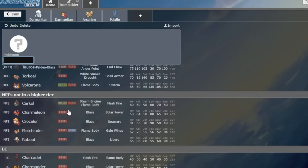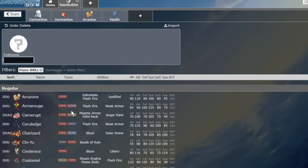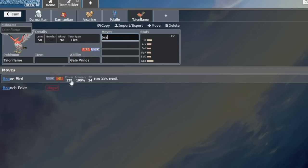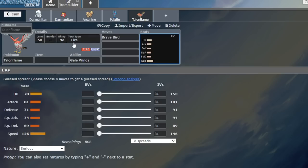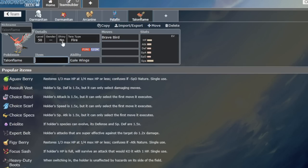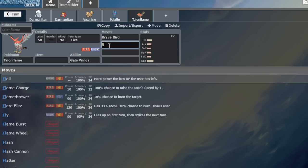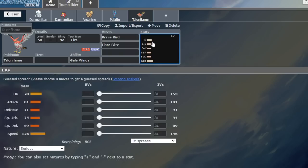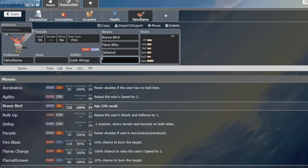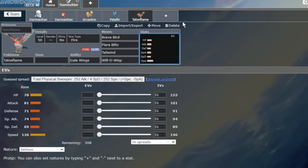I just thought of the best example — number one — Talonflame. Talonflame with Charging Helmet is insane because you get to run Brave Bird with no downside on Gale Wings. Tera Ghost and you're fine versus Fake Out — this is literally the best example. You're getting rid of Covert Cloak and Safety Goggles, so it's a fair trade. Talonflame really wants Covert Cloak just because of ignoring the Icy Wind speed drop from Iron Bundle. This is definitely a good alternative that isn't going to become the most common. That's a good example.